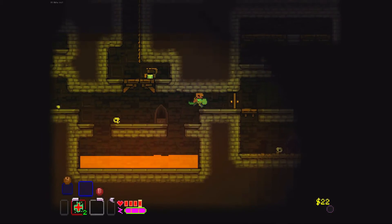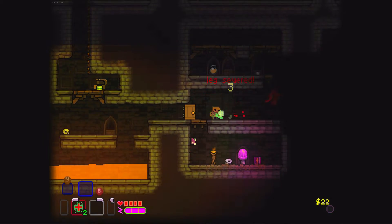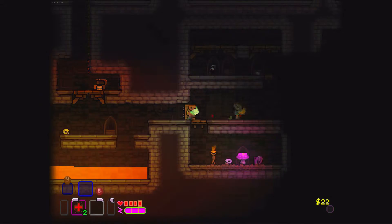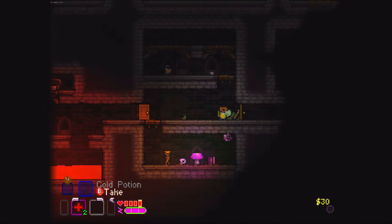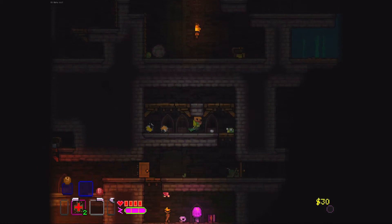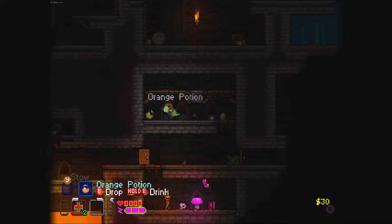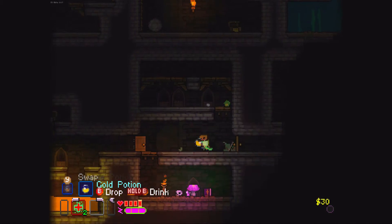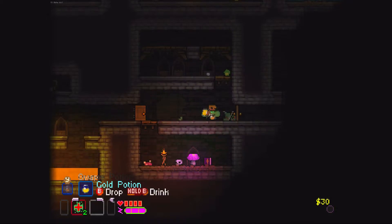Yeah, I severed his leg! You can sever body parts off enemies. Not these slimes though — slimes just kind of break and die. There we go. Now I've got two potions: I've got one on my side and one in my hand.